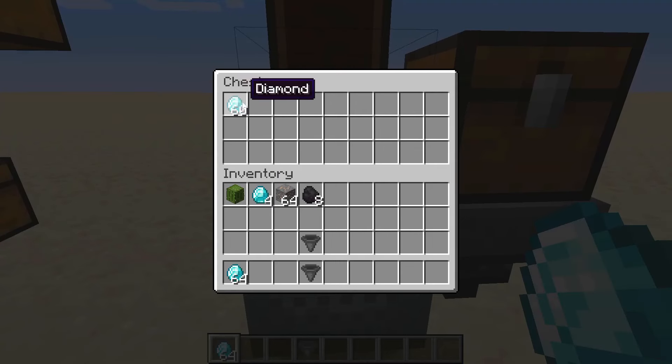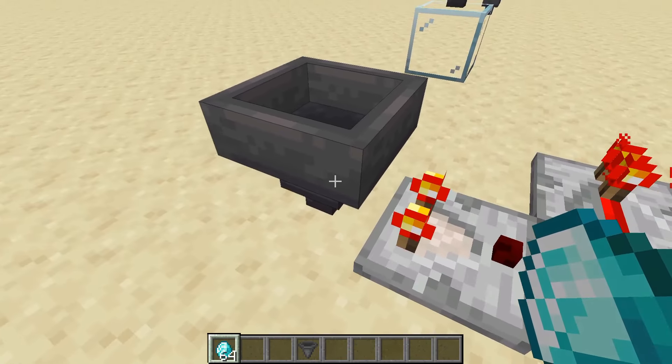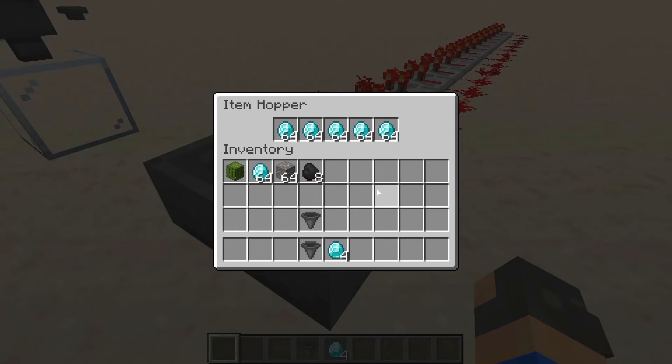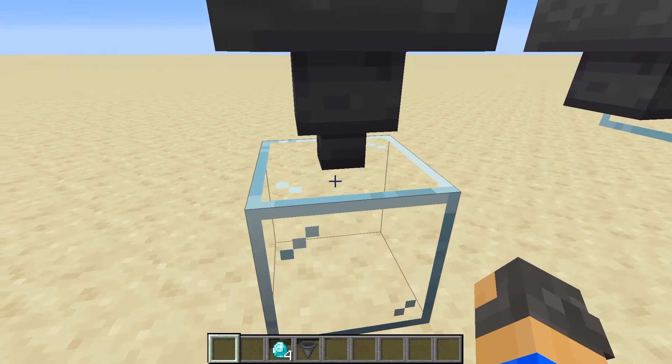A hopper minecart will collect items much faster than a normal hopper. You can take a comparator output from hoppers just like any other container — if you take items out the signal strength gets weaker, and vice versa.